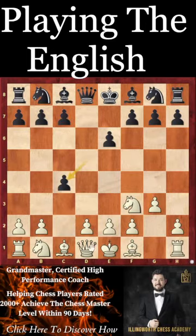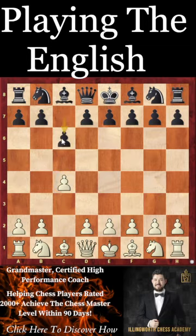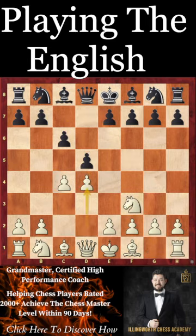If they do take the pawn, you do have queen a4 to get it back, so it's not a real gambit, actually. And if they go for c6 and other moves, you always have the option to play d4 and transpose back to a d4 opening if you want. Good luck playing the English, and I'll see you next time.